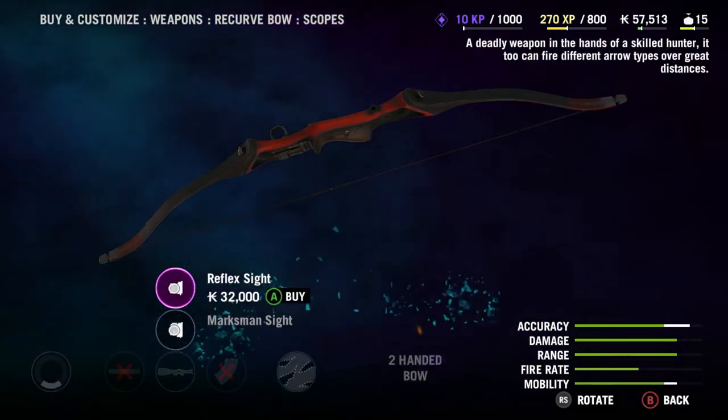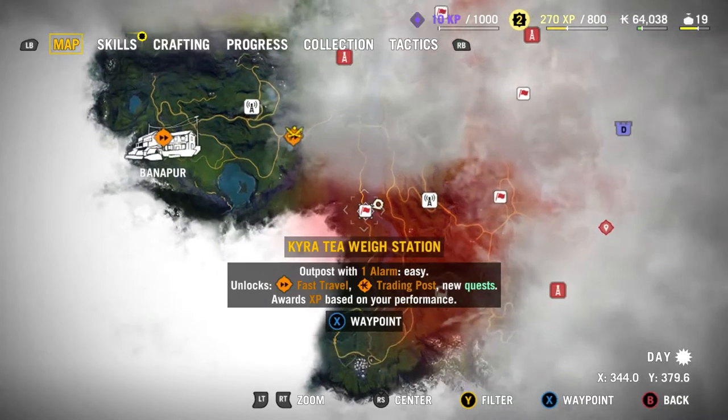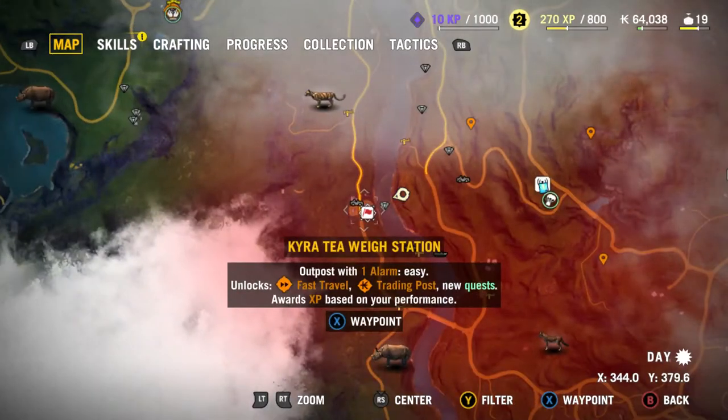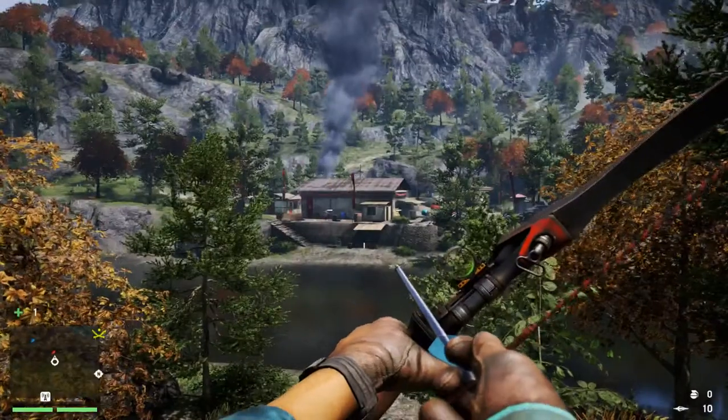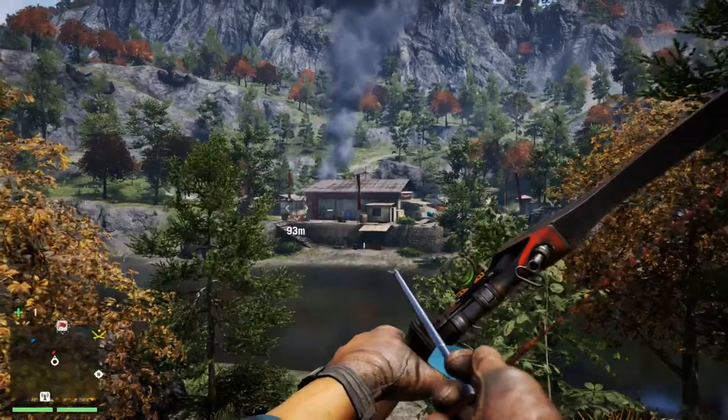you get on the third story when you talk to Amita the first time, but that doesn't work because it's a really weak bow and doesn't go very far. Here I am at the Cairo T waystation — this is one of the first outposts, so it's not that hard to find.